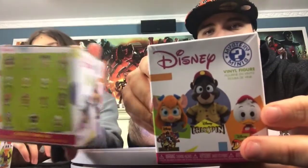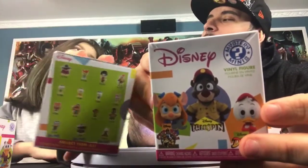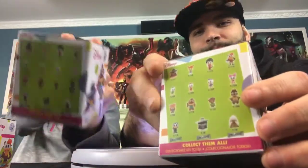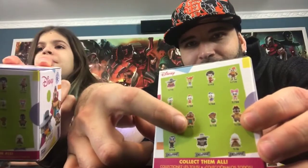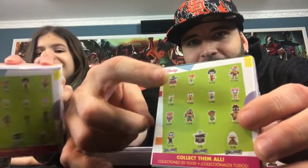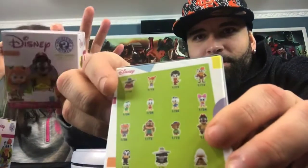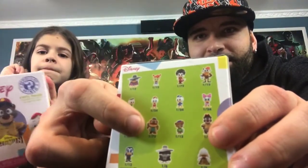So here are the boxes. And Ileana, what characters do you want to get? I want to get Monty and Zipper, Baloo, and Launchpad. And Launchpad — so there's Launchpad right there, there's Baloo, and there's Monty and Zipper.